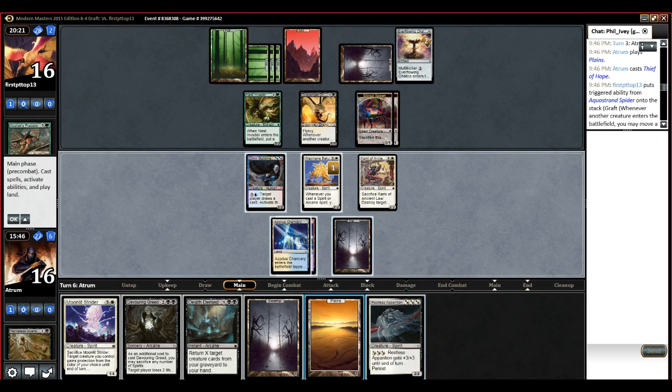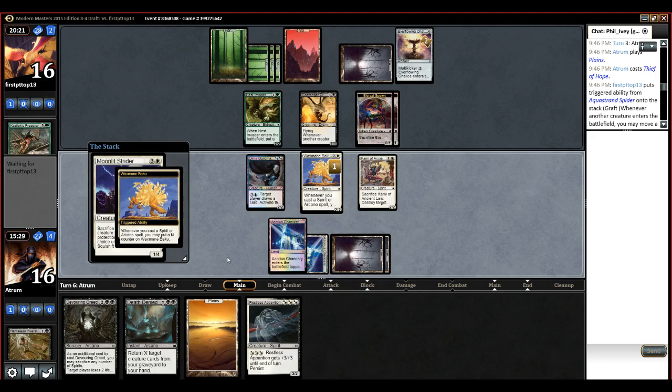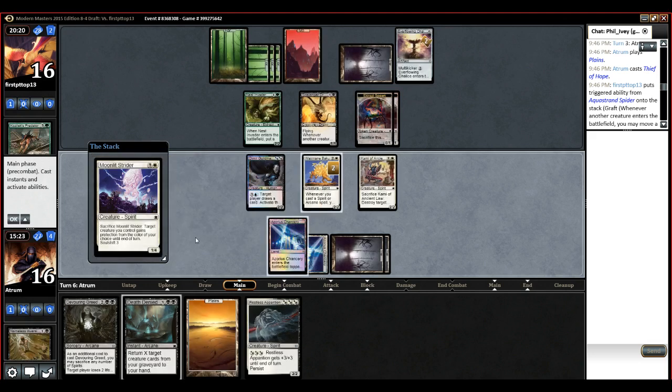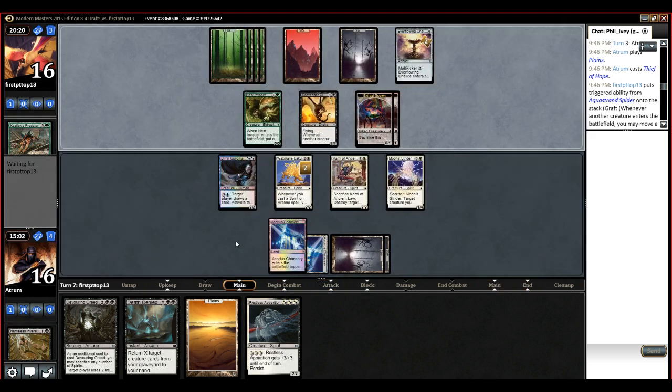We can't play both of these. Do we play Strider first, or do we play this guy first? I think just the mana play, because next turn we can draw a card and Apparition. So Strider here then? Yeah. Also, you might have wanted to tap with the other Chancery for this, because if he tries to go all in on spawns, we could get back Nameless Inversion and kill the Drake. But now we can't. I see your point. I don't think he'll go all in on it just yet.